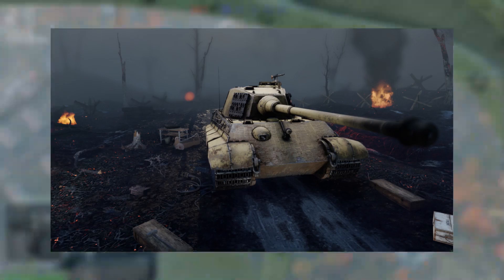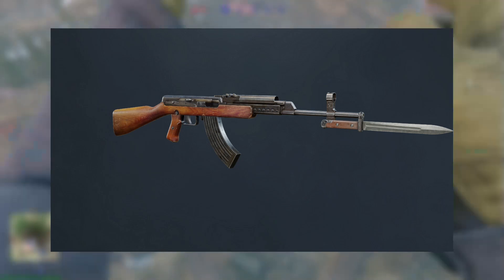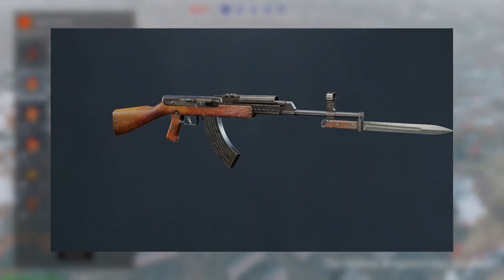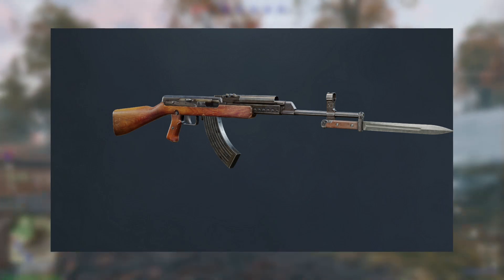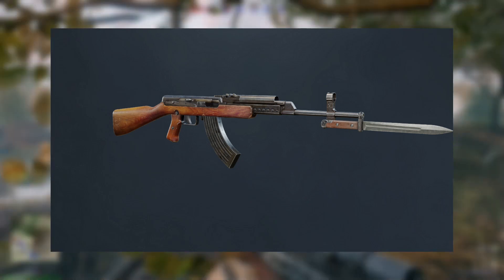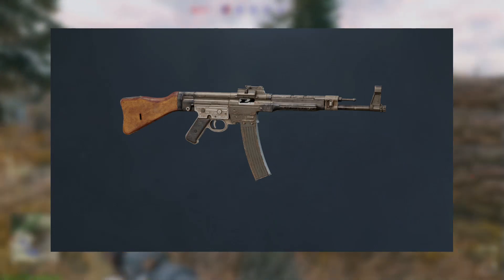The most interesting weapon I'm definitely going to use is the AS-44 — the predecessor of the AK-47, now with a bayonet. It looks like a Soviet Cold War-era assault rifle. The Axis get the StG-44, which I'm also going to be using — no surprise. That wraps up the Berlin campaign additions.